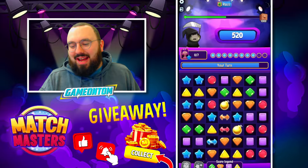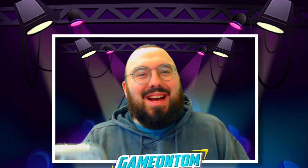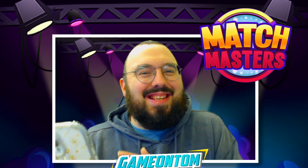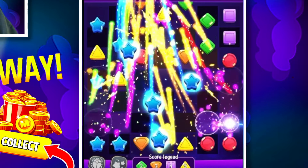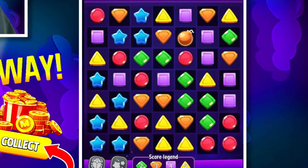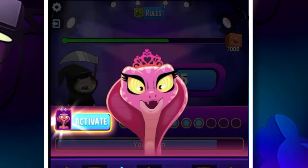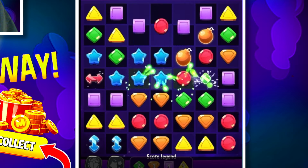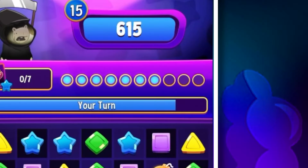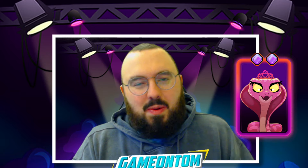We got another activation with Queen Cobra. I'd love to know if you've got any silver, gold, or diamond boosters you'd love to see Match Masters make an SE version of in the future - there are so many possibilities. We just had to pop those off in the middle to get things moving. We've burned through quite a few moves now - a thousand points is our target. We've used three moves and we're on 630 points, so I think we're doing okay.